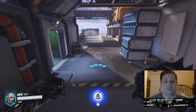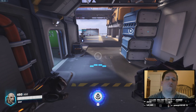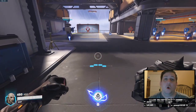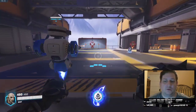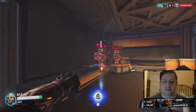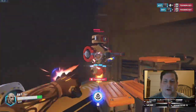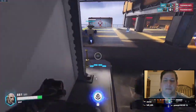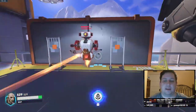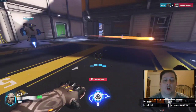Doomfist is an in-your-face kind of dive tank. He's not going to sit back in the backline and take potshots — he's not Sigma, he's not Roadhog looking for a hook. Your healers need to be ready because he's going to be diving in and attacking head-on. Typically he'll jump in with a Seismic Slam, charge up a Rocket Punch, make a couple of shots, use Power Block if he gets focused, then charge and punch again. If he starts getting focused hard, he can leap back to his team, get heals, then dive back in. He is the epitome of a very aggressive tank, meant to be in the face of the enemy team.